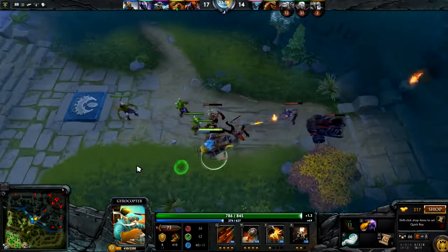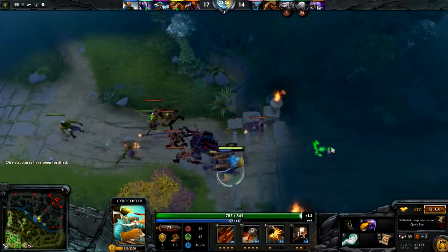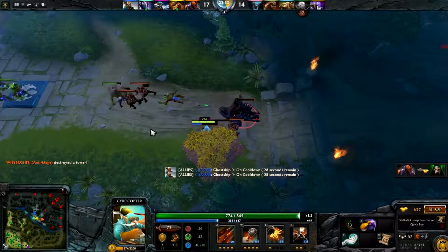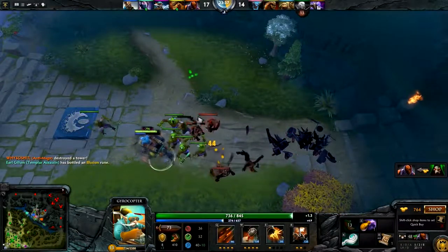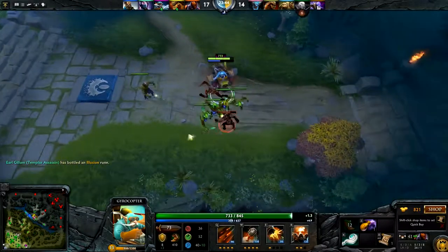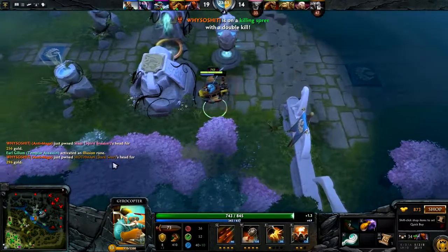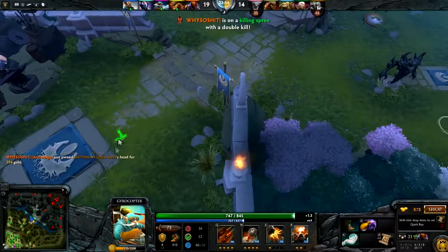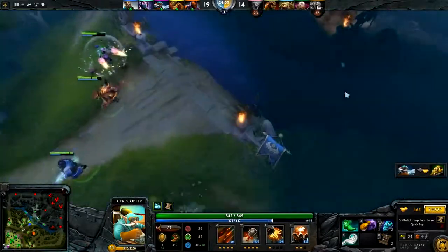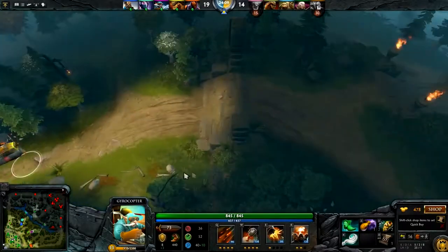We have no fucking damage. I'm getting DDoSed. This game actually just appears to be over. There's not a whole lot we can really do about that. I don't know why our dog-shit team is feeding. But when you're a hard carry Gyro Chopter you need to get as many last hits as you can. It looks like - I don't know what the fuck their team is doing - but this is how you carry games with Gyro Chopter. We might actually have to go ward our jungle before they all circle-jerk each other into it and it becomes unsafe.